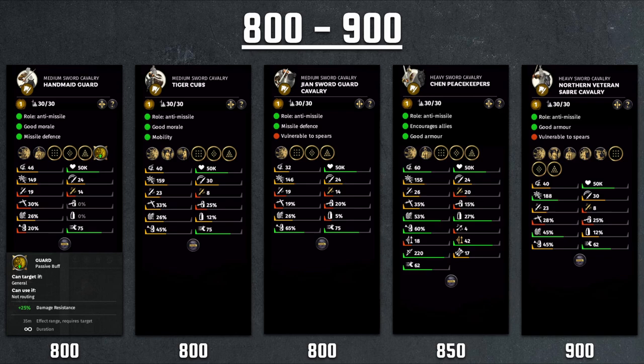Also at 800, we have the Tiger Guard, unique to Cao Cao's faction. It has worse morale than the Handmade Guard, slightly higher charge, better weapon damage — 23.8 total damage — and the attack speed makes up for the difference in armor piercing. The defensive stats are a lot better because they carry a shield, but somehow the shield is not very good at blocking range at only 45%. It still ends up being one of those average melee cavalry without a defined role in a multiplayer army.